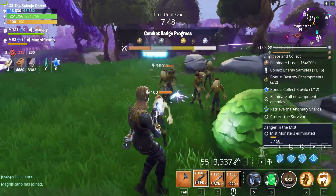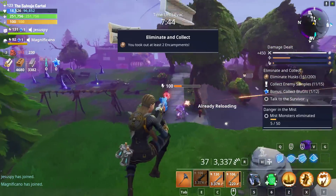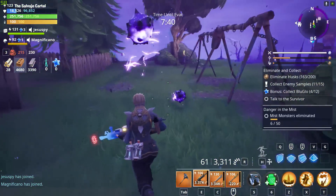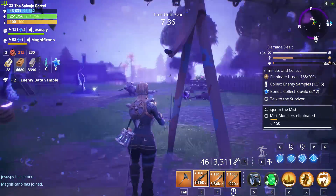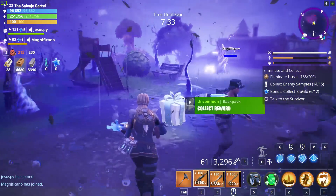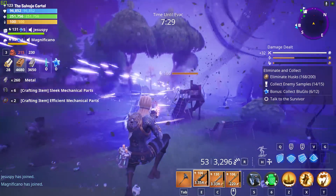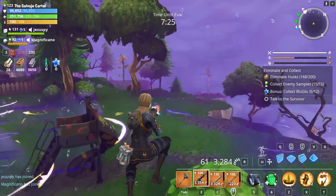Eliminate and Collect is the level 100 mission I picked. As you guys can see, we have 61 bullets for our Pain Train — one of the best assault rifles in the game, ladies and gentlemen. Make sure that if it ever comes back you get your hands on it. If you didn't get the Pain Train, don't worry about it.